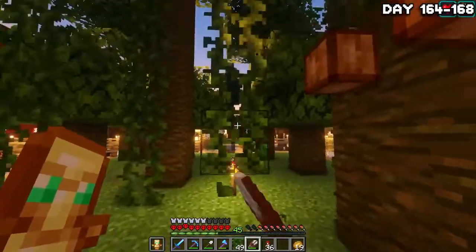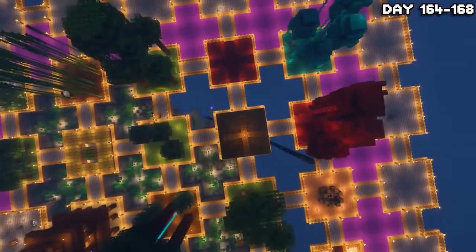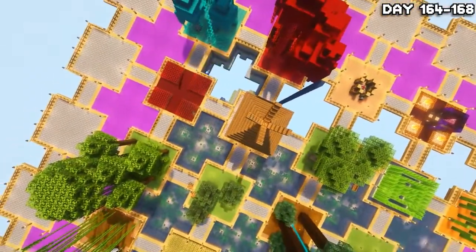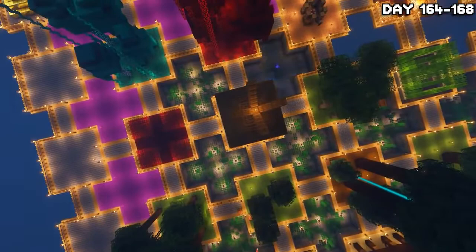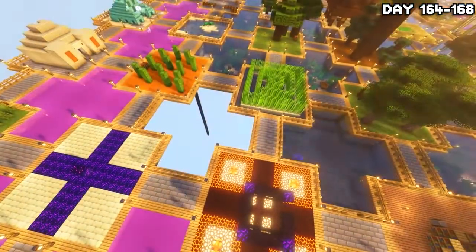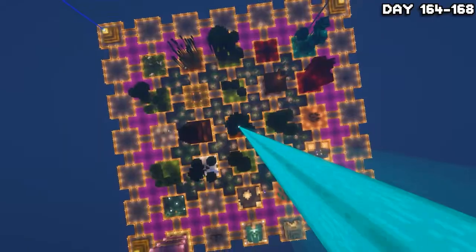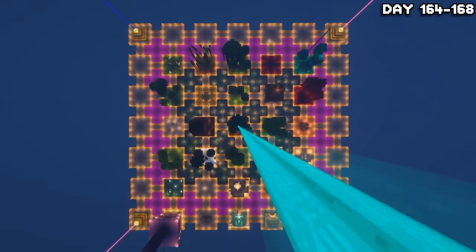After a day of mining cobblestone, I grabbed some more vines, made some mossy cobble and got to work on finishing the final aqueducts. And that brings a close to the longest running project we've had in this series — we started work on this all the way back on like day 30 or something. But now we have them all done and I really think that they look good. It would probably be better with some fishies in there, but hey, they still look pretty good.